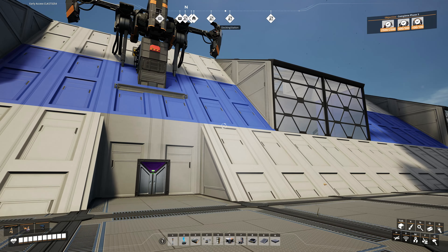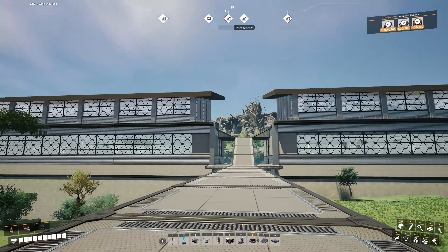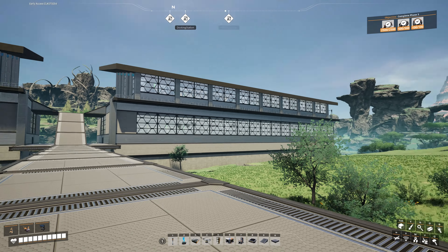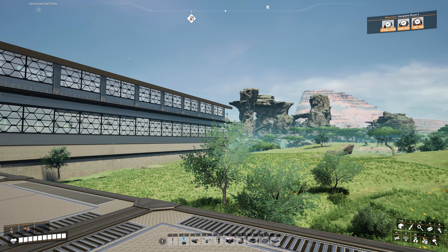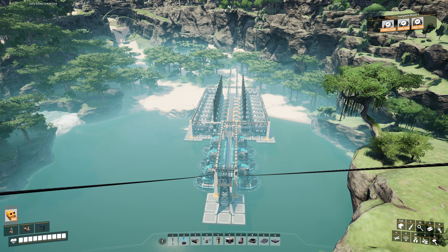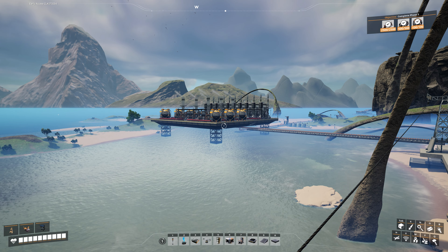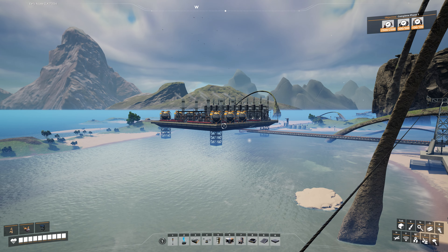One of the things we need to do is get a monorail system going — that should be the next step. In order to bring everything we need to make aluminum together, we need trains. Things have been pretty busy for me lately and I'm actually moving, which is why this episode took so long. I've been quietly working in the background preparing a plan, and one thing that plan taught me is that we don't have enough power right now.